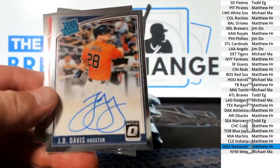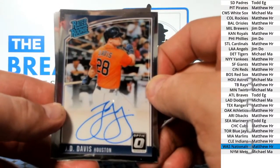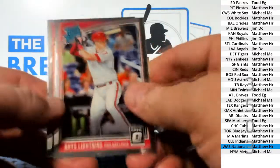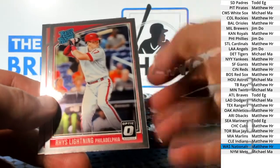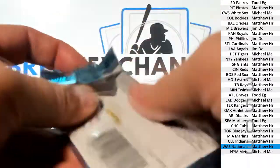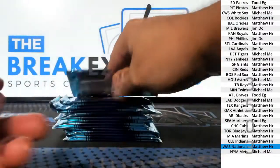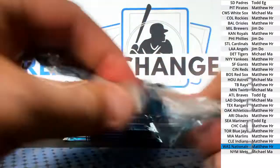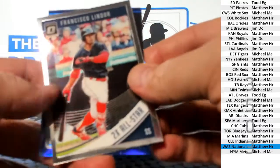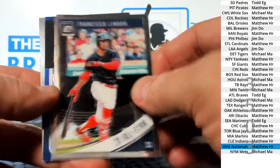J.D. Davis. Houston — Michael M.A., Reese Hoskins, variation, rookie. I thought it was autoed. Francisco Lindor, variation.